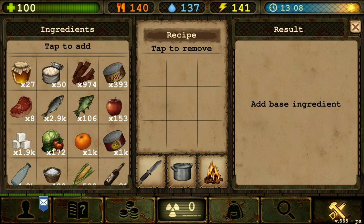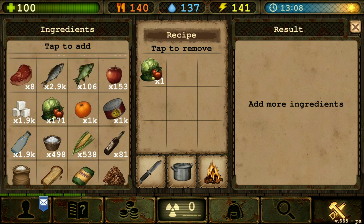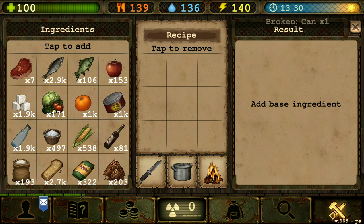Next we're gonna go to the cabbage section. In order to make the cabbage roll we need one cabbage, one raw beef, one rice, two water, and one salt. We got three of that. There we go.